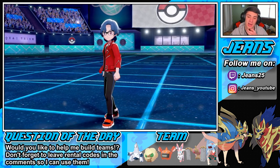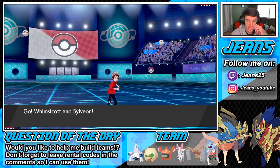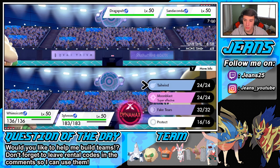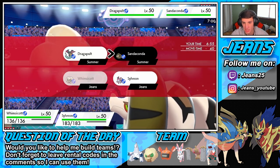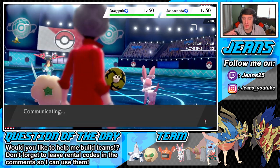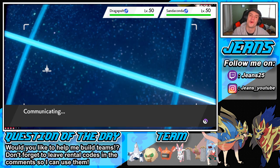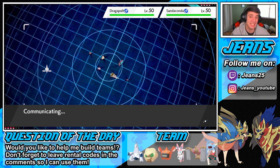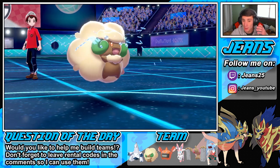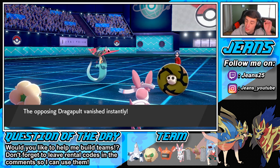I'm hoping we can get a win in our first battle. He goes Sandaconda and Dragapult. He's gonna have a speed advantage regardless, so I think I just Fake Tears the Sandaconda and then go straight into a Hyper Voice, which will be super effective against the Dragapult. Do some big damage and potentially KO the Sandaconda as he'll be Fake Tiered as well.